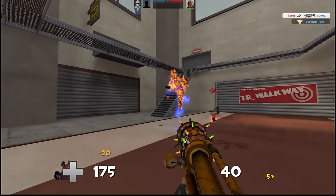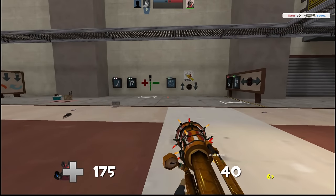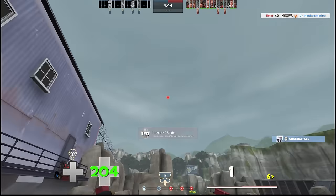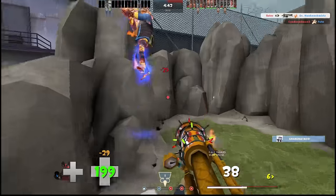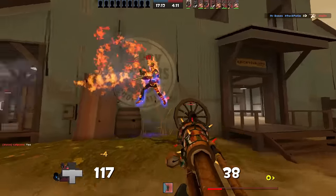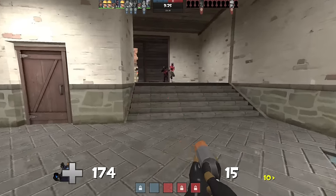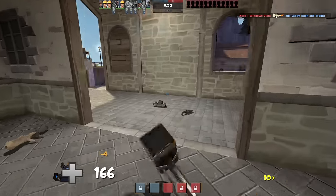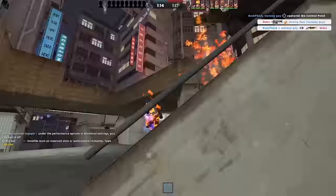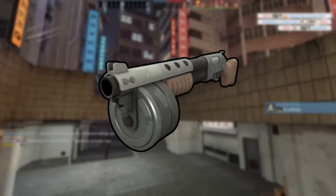However, this combo doesn't actually two-shot light classes — it leaves them with about 15 health. This is also true for the Dragon's Fury itself at longer ranges. For any other light class, this isn't a big deal. You can ignore them and leave them to die to afterburn, or even air blast them into the air to remove any chance of them extinguishing themselves. But for Scout, even if he's two seconds away from death, he can use his mobility to escape to a health pack, run out of your range and extinguish himself with Mad Milk, or even run in and meat shot you for a double down. This is where the Panic Attack shines as a secondary to the Dragon's Fury.